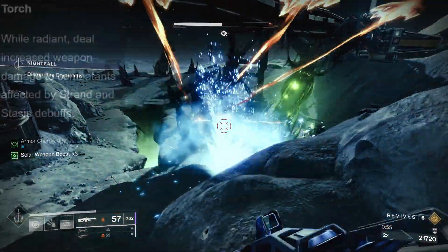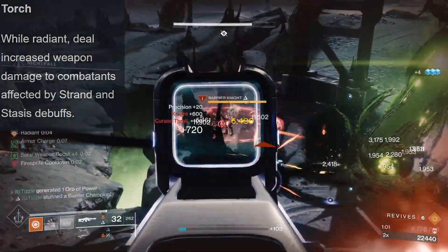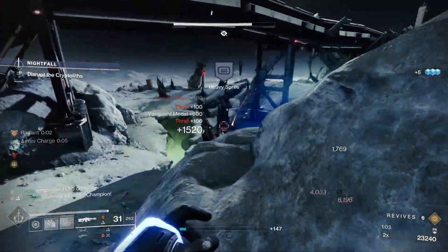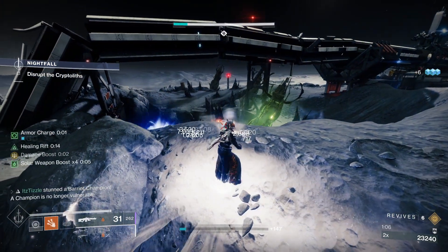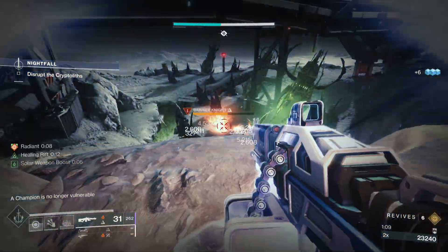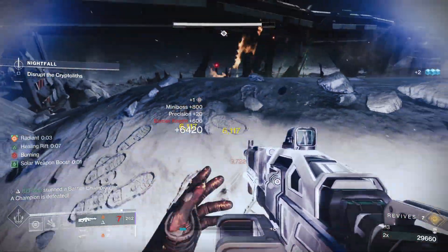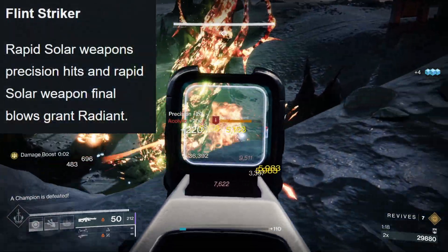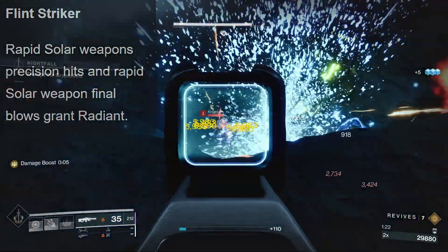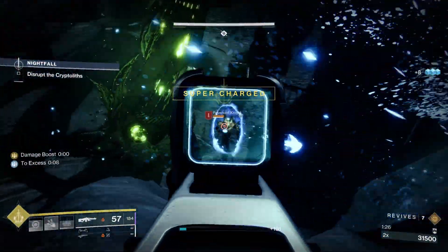Another debuff-style mod is Torch — while Radiant, deal increased damage to combatants affected by Strand and Stasis debuffs. And there is no better exotic in the game at applying Stasis debuffs than Osmeomancy Gloves. This gives you two Cold Snap grenades, and you can chuck a ton of Bleakwatcher turrets with them to keep the whole battlefield slowed or frozen. You may be saying, but Tizzle, you can't get Radiant on Stasis — well I think you can if you run solar weapons thanks to Flint Striker, where rapid solar weapon precision hits or kills grant Radiant. So run Osmeomancy Gloves with solar weapons and you will be cranking out the damage. I am pumped to try this setup out.